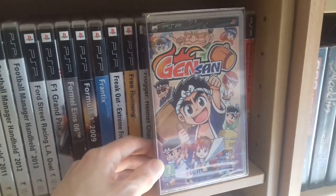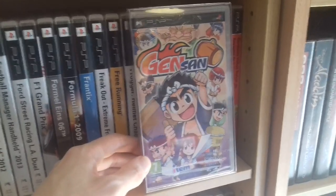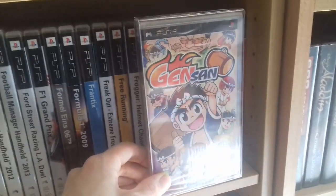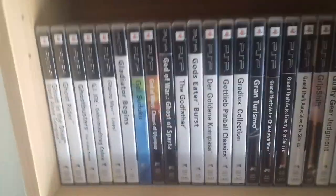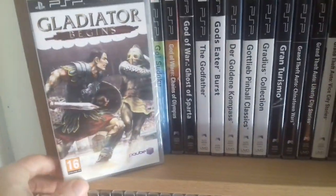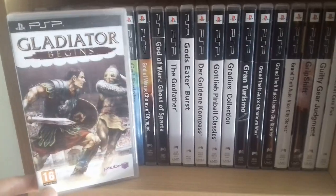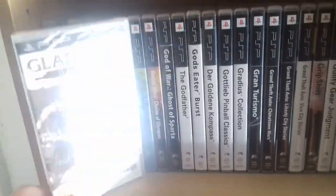Now this one — after Alvinash, of course — is probably the rarest game to get. It's really, really hard to find. It only came out in France. Here's another hard one to find: Gladiator Begins. You usually find this one in the Essentials version. This is another Black Label one.